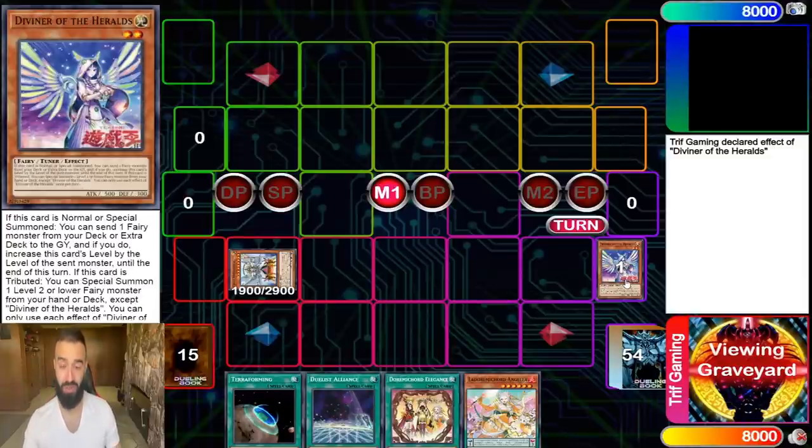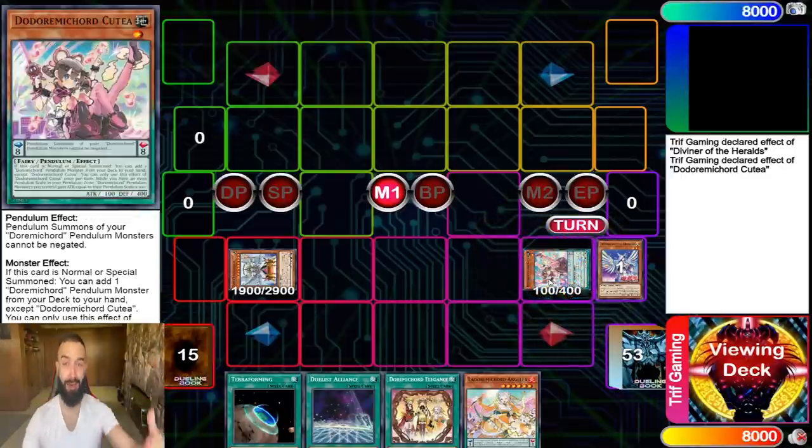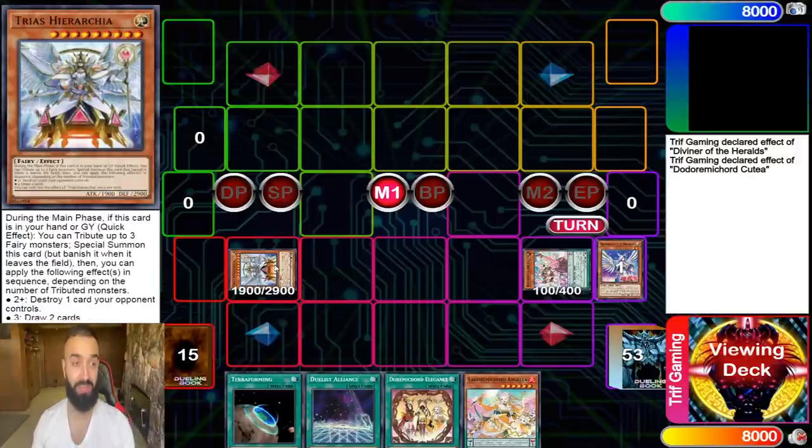What Diviner the Herald does when tributed is special summon a level two or lower fairy from your deck. So what can you guess it searches in a Duremicord deck? That's right — the best card in the deck: Running Card Katea. This card searches out Katea for free. Tip number one: play Trias Hierarchia when it comes out. It's a game changer.